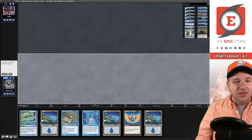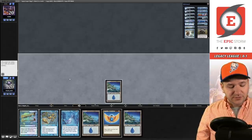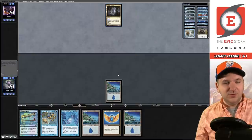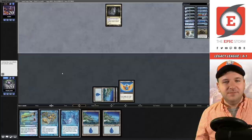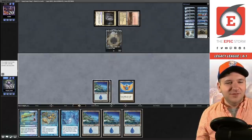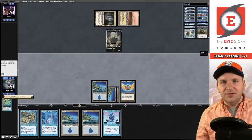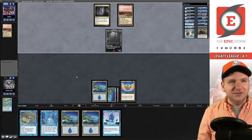Match 2 on the play — this hand seems great. Island and pass. Opponent plays Cavern of Souls naming Human. I play another Island and Sapphire Medallion, then pass. Thalia, Guardian of Thraben — countered by Sapphire Medallion! One cool thing about this list is we have four main deck Snaps, so let's grab one right now and pass the turn.